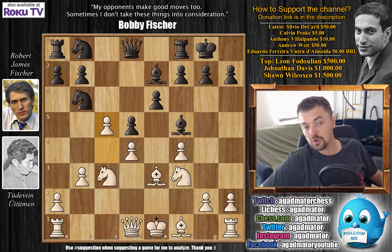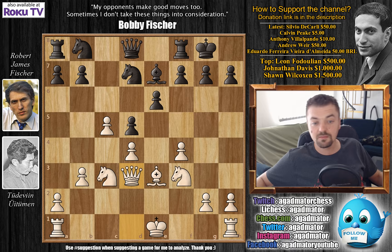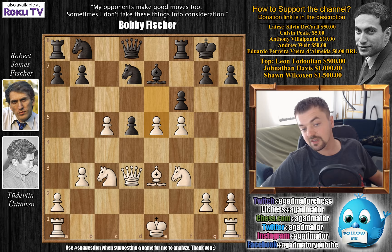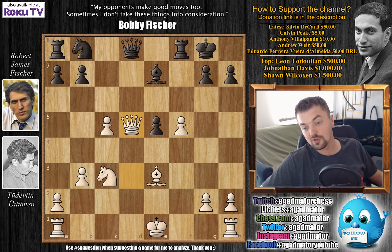Bishop to d3 offers a bishop trade; bishop captures, queen captures, and b6. A plan like f6 and d5 would be excellent for black, but it's not possible because white goes f5. After the exchange, the d5 pawn would be undefended and black would simply lose a pawn.